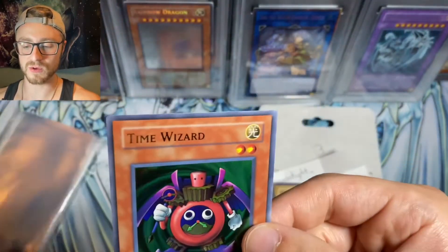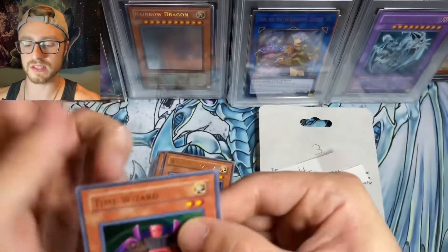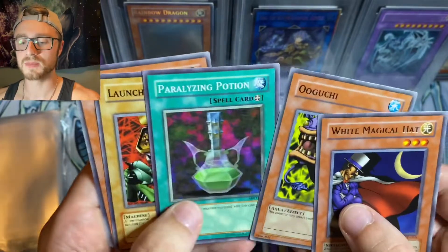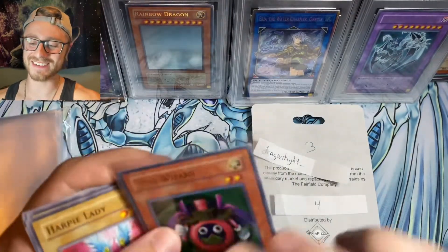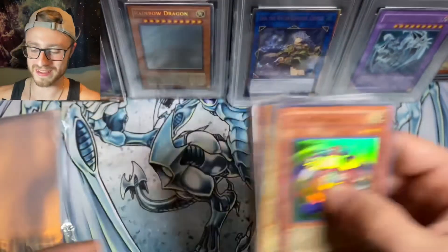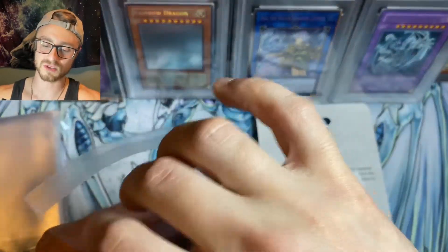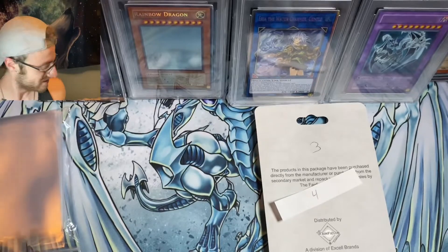I'm going to sleeve that guy out real quick. He does have some vertical print lines or scuff lines right out of the pack. We also got Paralyzing Potion, Launcher Spider, and Cocoon of Evolution. Dragon Tight with the fire — what an opening! Out of eight packs we've already had three holos, one being an Ultra Rare which is about 1 in 12 in Legacy. Dragon Tight with that beautiful Time Wizard — congrats!